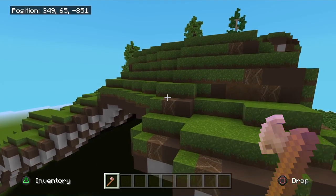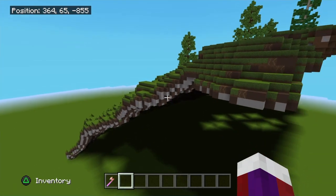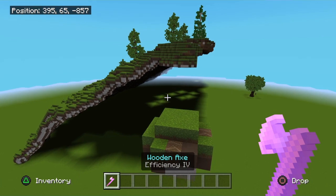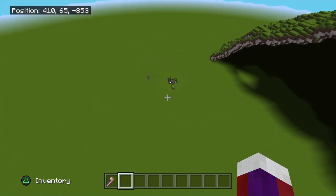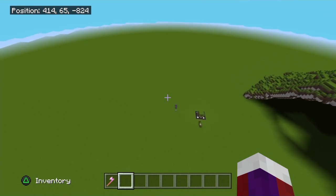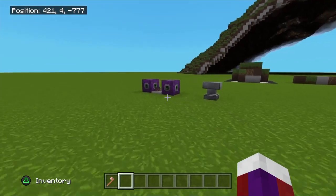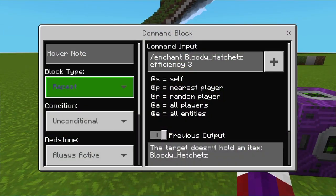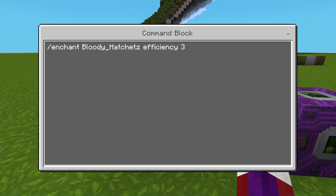Whenever you want to stop building or terraforming, just take it out of your hand — just like that. If I come way out here and then put it back in my hand, it'll start building again, just like that. Very easy. Now let's look at these commands. The first command block needs to be set to repeat, unconditional, and always active — very important.